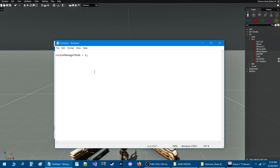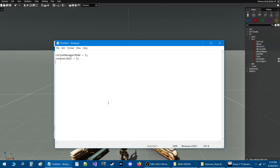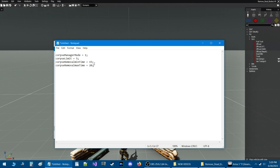Go down one line and put in corpseLimit = 5; — with a capital L. So corpse limit is five corpses before the bodies get deleted. Go down another line and put corpseRemovalMinTime = 15; and then corpseRemovalMaxTime = 20; — these are in seconds. So for demonstration purposes, dead bodies are going to be removed in a minimum of 15 seconds and a maximum of 20 seconds.